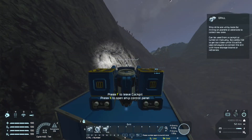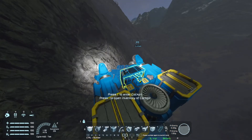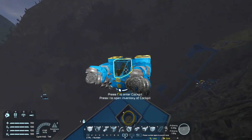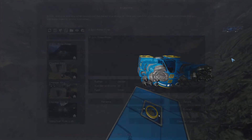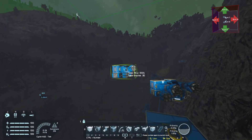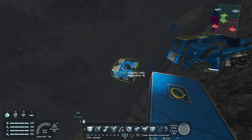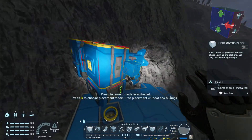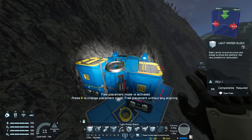Yeah, it's a miner. I think it's a pretty good design. I went for efficiency as the most important thing. We can check how much PCU it is — if you look to place it, it looks like it's just over 1,000 PCU. So it shouldn't take up that much from your total PCU count. I think it's pretty small, pretty efficient.